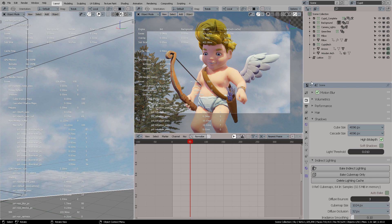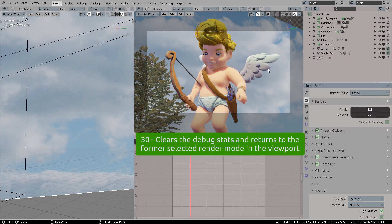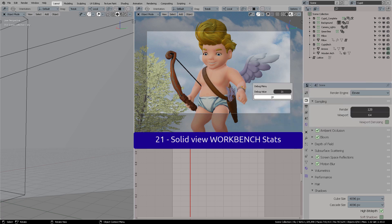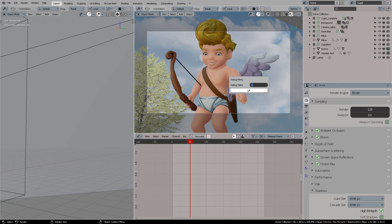Last but not least, number 30 is what you use to clear the debug stats and return the viewport to normality — back to the normal default settings and the shading method you previously chose. Remember, 21 is the start of the detailed menus for your GPU or graphics card.